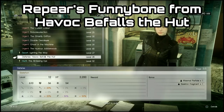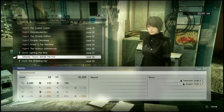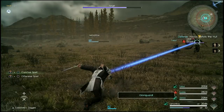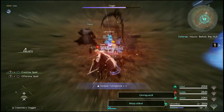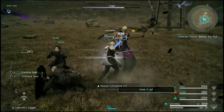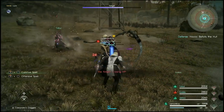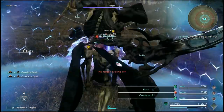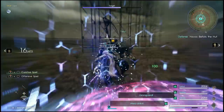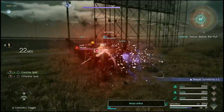In order to get the Reaper's Funny Bone, you have to do a quest called Urgent Havoc Befalls the Hutt. In this quest you come up against a few different enemies, but one of them is the Reapers, and they drop on average about two to four Funny Bones per quest, so it's really quite easy to get these. Most of the time you'll get them all on the first run.